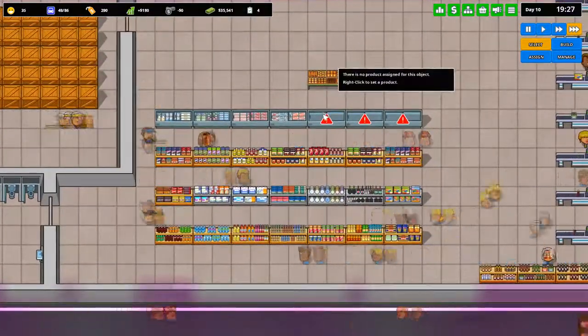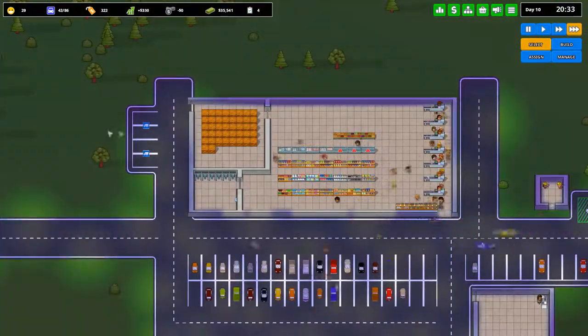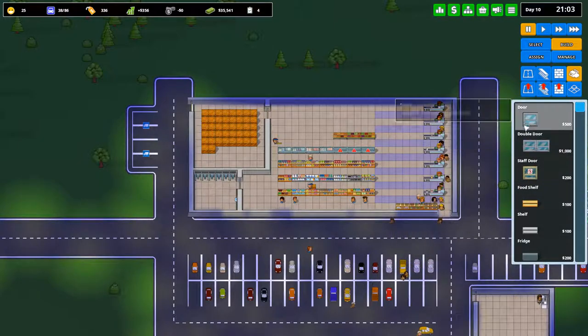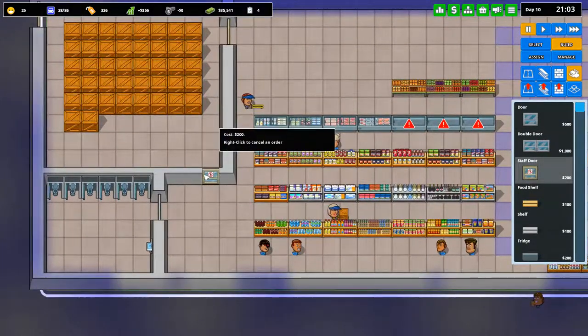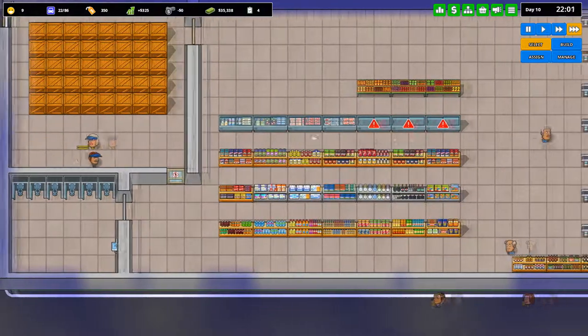Let's just speed everything up again. Our store clerks are doing pretty well. I'm also going to build a staff door here just so that they can be a little bit faster if they need to get something down here.